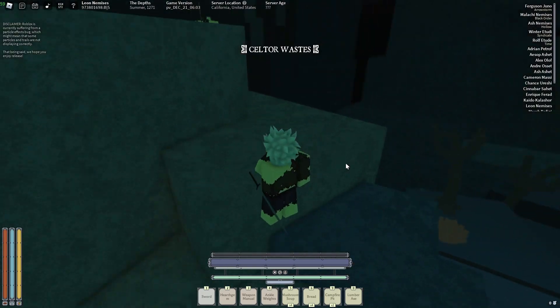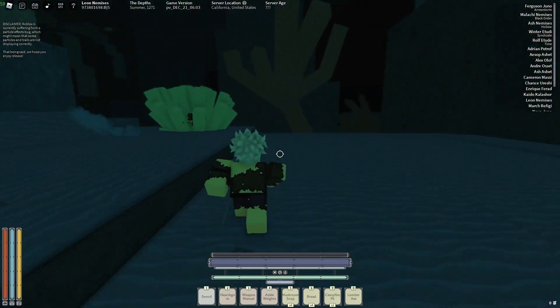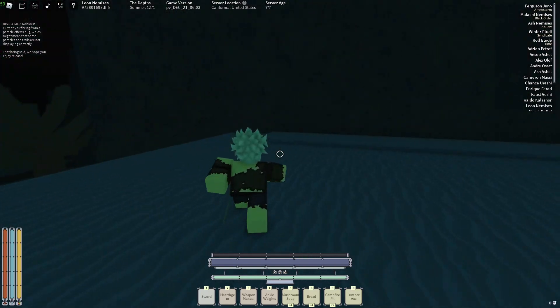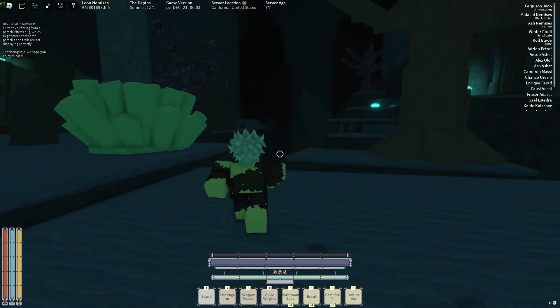Once you lose your last life it'll take you to the starting screen — just click any button and it'll take you to the depths. The depths is basically your last shot at making it back to the living. If you end up dying here your whole character gets wiped, but that's not a problem because you don't have to fight anyone once you're here.